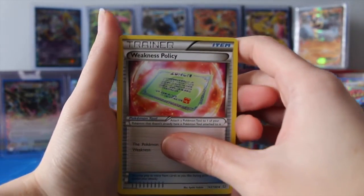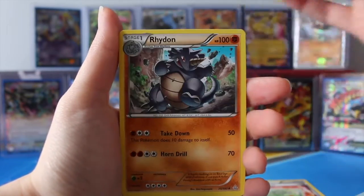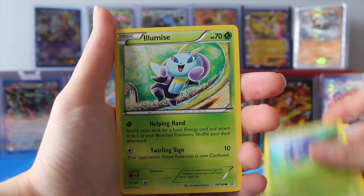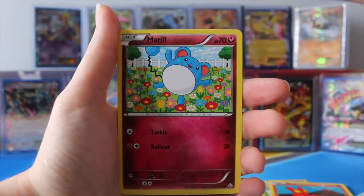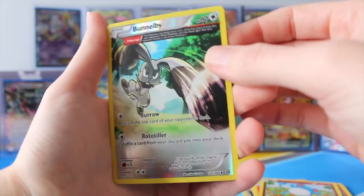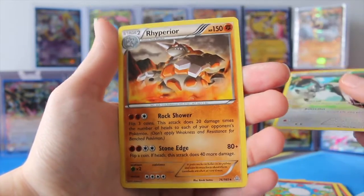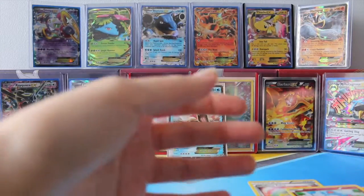Okay, we have a Weakness Policy, Maxi's Hidden Ball Trick, Rhydon, Tangela, Illumis, Slugma, Torchic, Merrill. We have a Reverse Bunnelby — that looks awesome, oh my goodness, I love that. And a Rhyperior. I'm going to put that Bunnelby to the side because I really like the artwork on that.